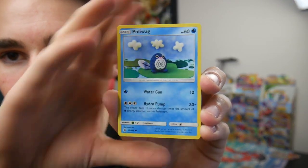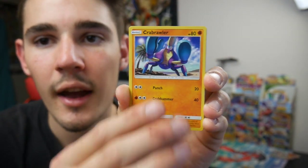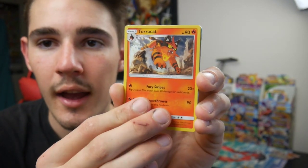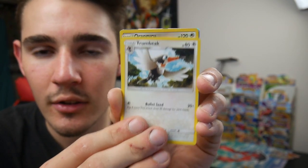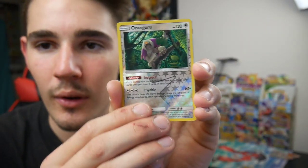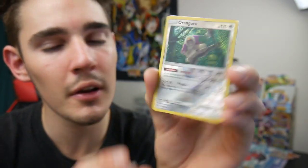We have a Poliwag, a Sandygast, an Eevee, a Crabrawler, a Mareanie, an Energy, a Torracat, a Potion, a Trumbeak, an Oranguru Rare Reverse Holo — yeah, Rare Reverse Holo — and a Lunala out of the Lunala pack.